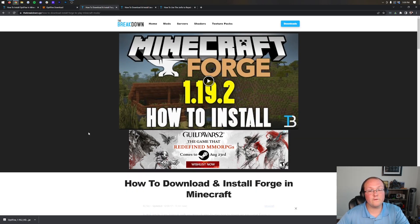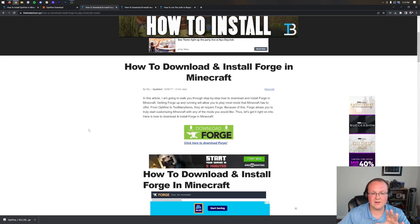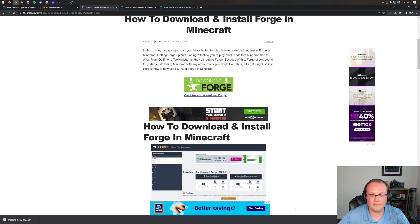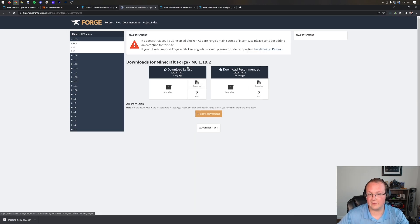We then need to download Forge. Go to the third link in the description down below, and that's going to take you to our in-depth guide on how to download and install Forge. You can use this to go at your own pace and fix any issues outlined there. Nevertheless, click the green Download Forge button to go to Forge's official download page.